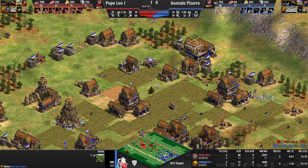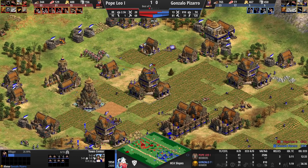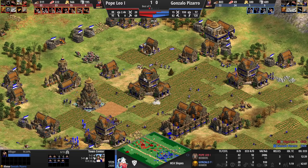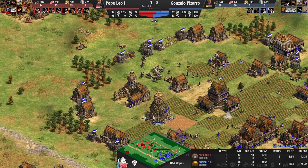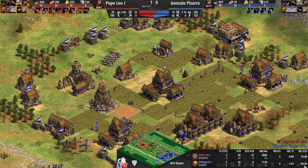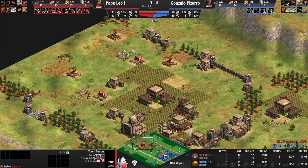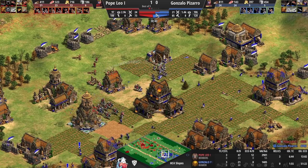Most of those knights went down — it wasn't perfect for Leo — but the monks supporting will convert a couple of pikemen, lowering the amount of pikemen encountered and healing the knights, which is extremely important to keep them alive. Now it's only a 14-villager lead for Pizarro — still a considerable eco lead, but you also have to account for the fact that he's got 46 minutes of villager idle time compared to just 12 minutes for Pope Leo. Pope Leo also has a lot more TC idle time, which is why he's still behind by 12 villagers.